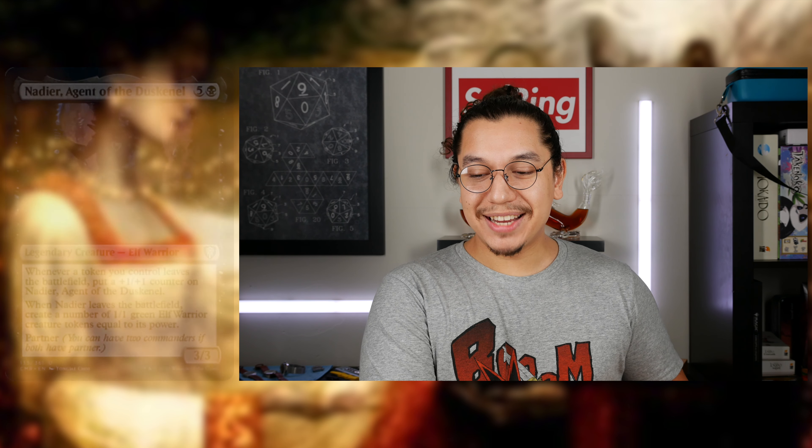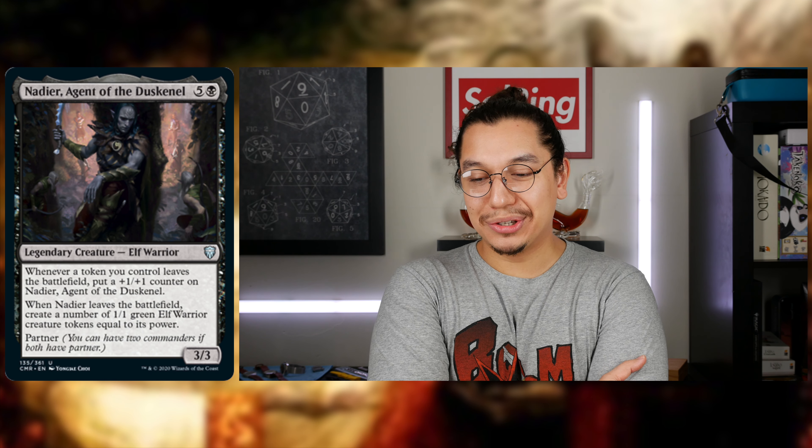Now I want to move on to Black. I've tried to brew for this and I wish it was better. Nadir, Agent of the Dusk Elf — it's five generic, one black to cast this partner legendary creature Elf Warrior, 3/3 body. This is one of the uncommon commanders but one of the more interesting ones. Whenever a token you control leaves the battlefield, put a plus one plus one counter on Nadir. When Nadir leaves the battlefield, create a number of 1/1 green elf warrior creature tokens equal to its power. Partner. It makes green elf warrior creatures, yet it's black — and there's a reason they've omitted this from being a green partner. One: green couldn't get a decent partner in this set. Two: it combos with Food Chain.